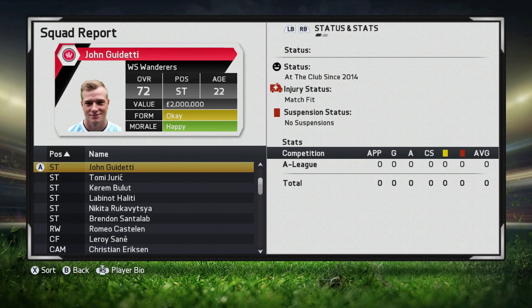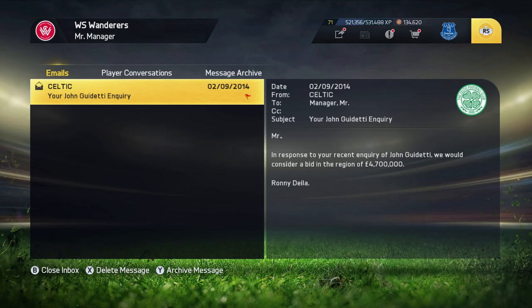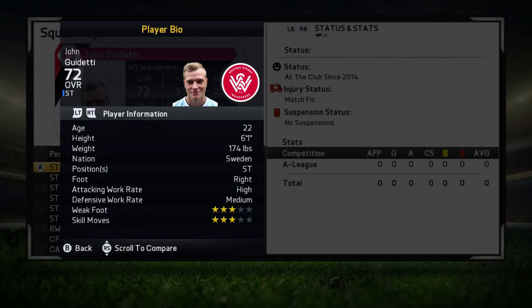At the start of career mode, Guidetti is a 72 rated striker, 22 years old, and has a value of 2 million. When you send an inquiry over, they're gonna say you have to fork over 4.7 million, which is honestly not too bad. You can pick him up for under 4 million, which for a player that has a lot of potential is a pretty solid deal.